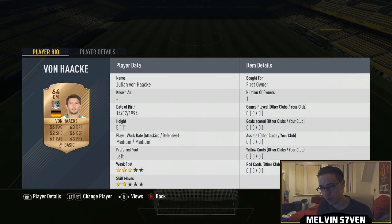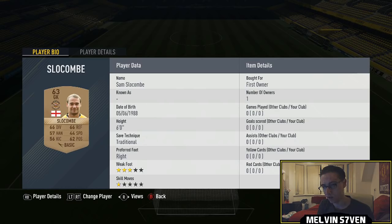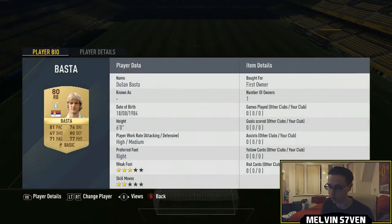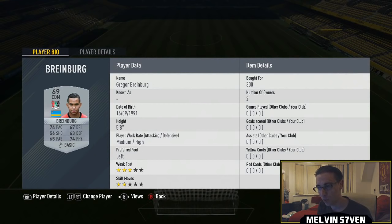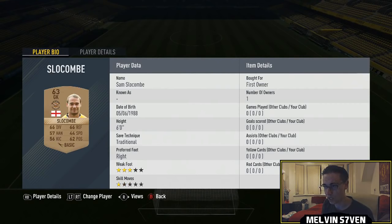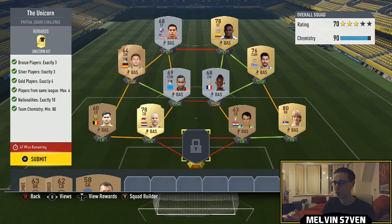Right, let me start again — Basta, Priest, Vla, Jasa, Farna, Breenberg, Kone, Von Hiak, Zapata, Rubin, and yeah those three. You need three bronze, three silver, four gold, two different leagues, and 80 chemistry. This was a nightmare to create.